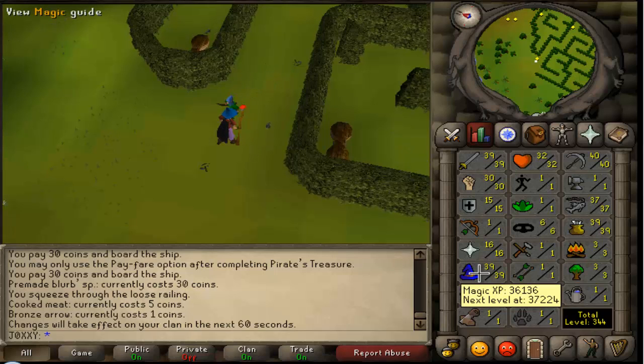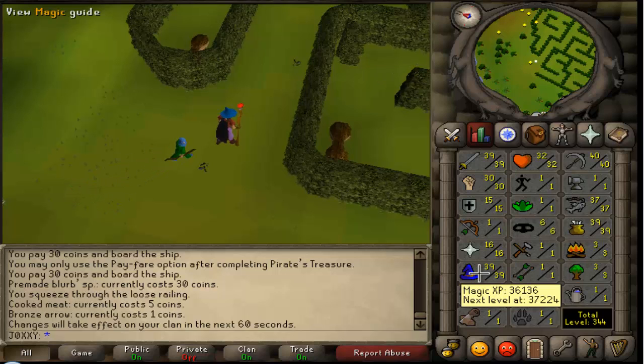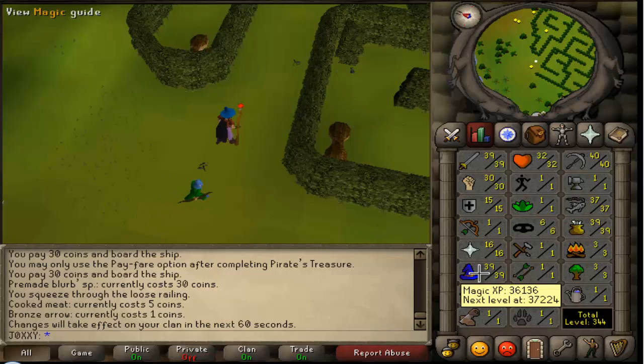Once I got to level 13 I basically went back to the place where you do the Waterfall Quest, and inside there you get fire giants. The reason I was killing them was firstly because you hit very often with magic on them, so it's very good training XP. Also, fire giants drop very good items — rune scimitars, rune 2-handed weapons, rune kite shields and other really good items. I actually got a chaos talisman and a couple of rune arrow drops, but unfortunately I didn't get any rune scimmies or rune 2-handers yet, so I'm going to be working on that more later.